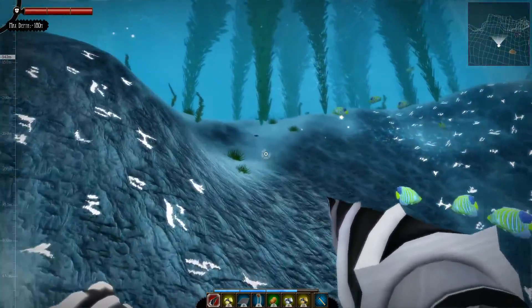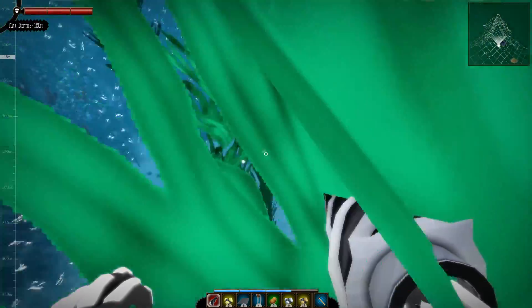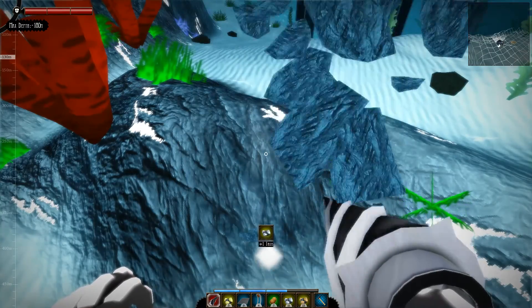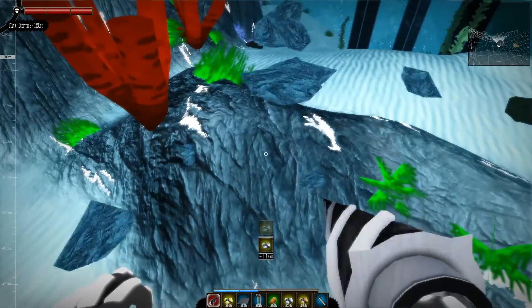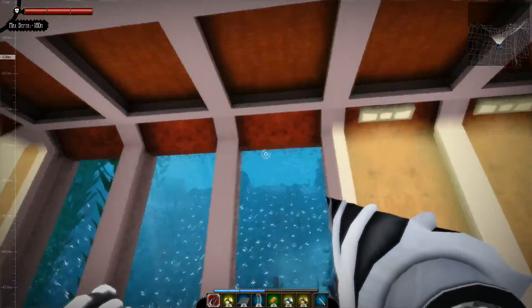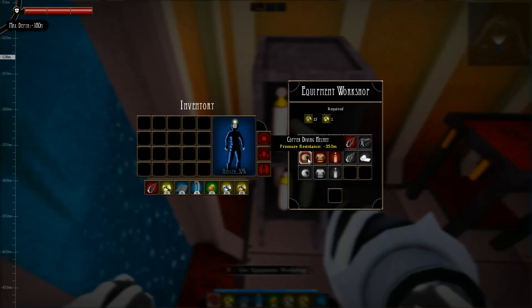We'll go back and grab a couple more iron. We'll take about 40 pieces. Okay, we got 56 pieces of iron going up to 65. There, we got 65 pieces. It looks like we got crystal over there — there's a blue dot on the map, so that's probably crystal. It's kind of rare to find. We can just upgrade straight to 350. We can go up to 350 meters now instead of 250.